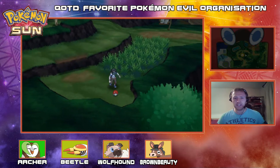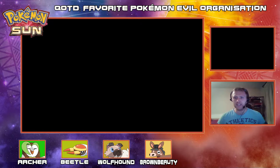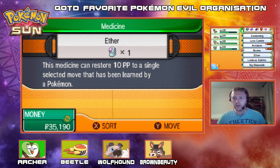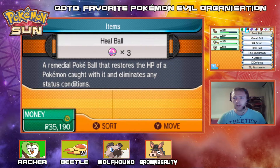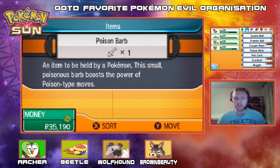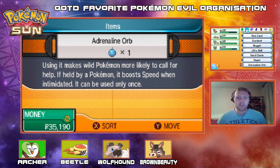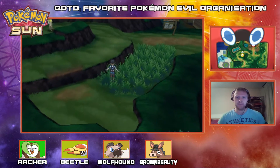Let's jump down here and get this item — the Adrenaline Orb! What is that? That is new. Using it makes wild Pokemon more likely to call for help. If held by a Pokemon, it boosts Speed when intimidated. It can only be used once. Interesting.